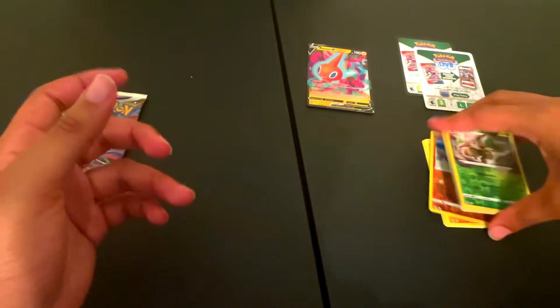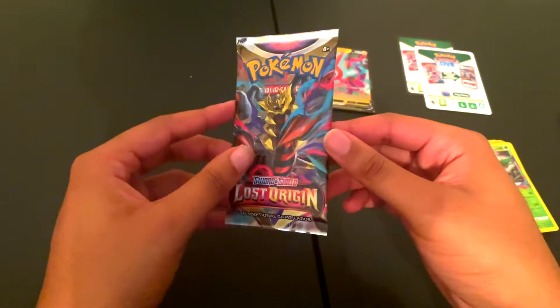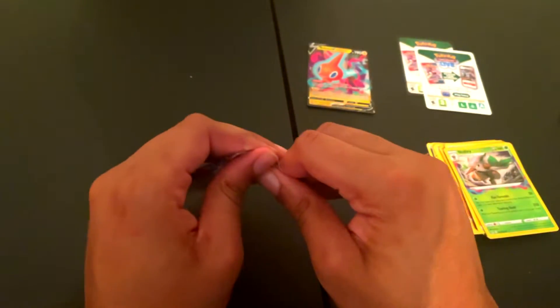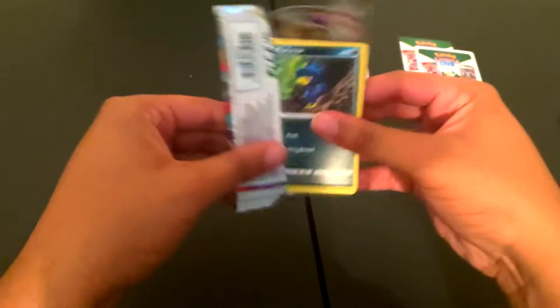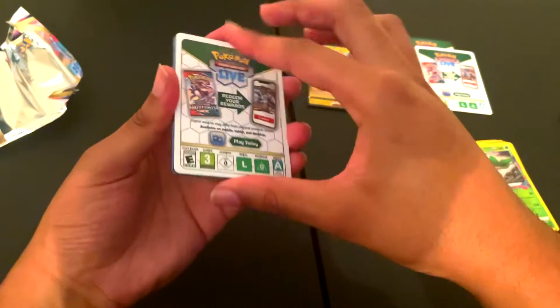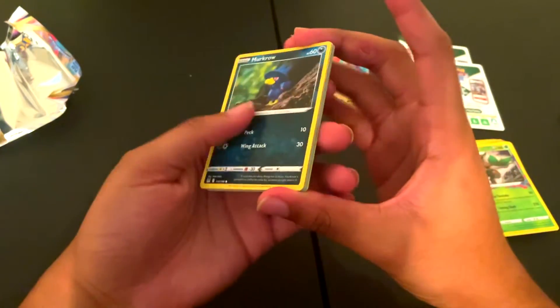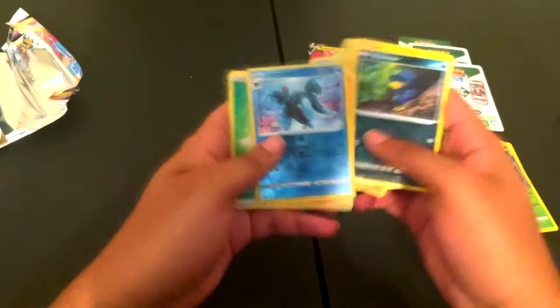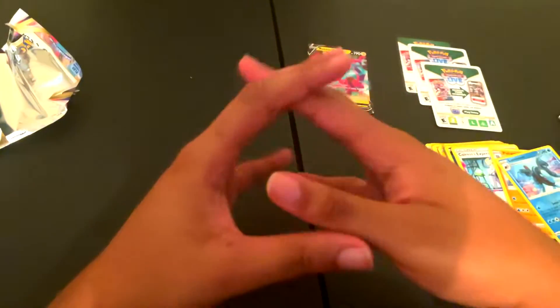Hopefully we can get something from this last pack. Using my teeth once again — I promise I'll get better. It doesn't matter, we're just in it for the opens. Let's get right into it — we have a Minion and a Polyrath first hollow. It is what it is.